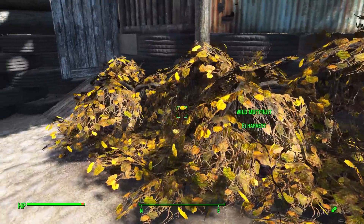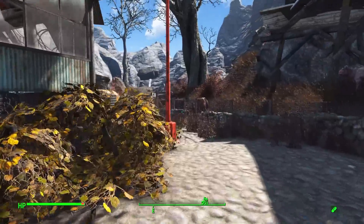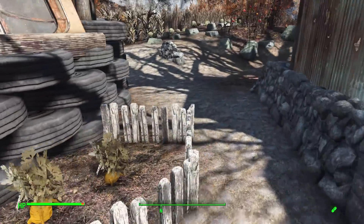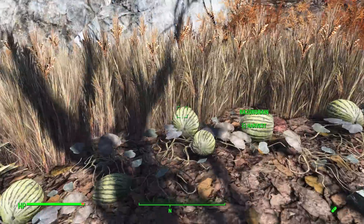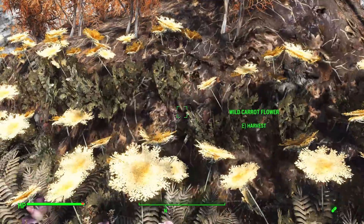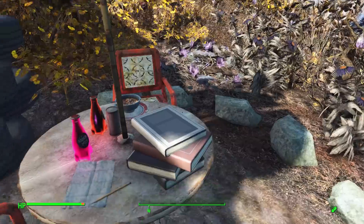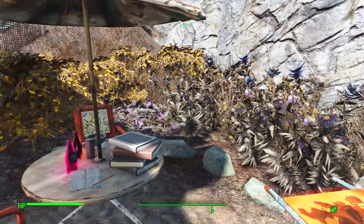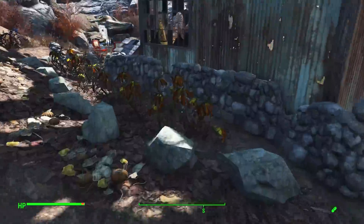Outside we've got Brahmin and also wild Mutfruit. If we circle around the building we have a lot more plants - carrots, Tato plants, melons, razor grain, wild corn, wild carrot flowers, mutated ferns - pretty much any plant in the game you have out here. There's also a lovely little barbecue area for you to sit at and enjoy the greenery.